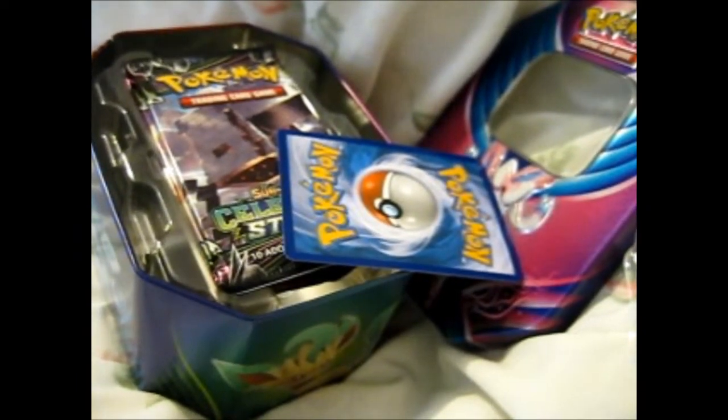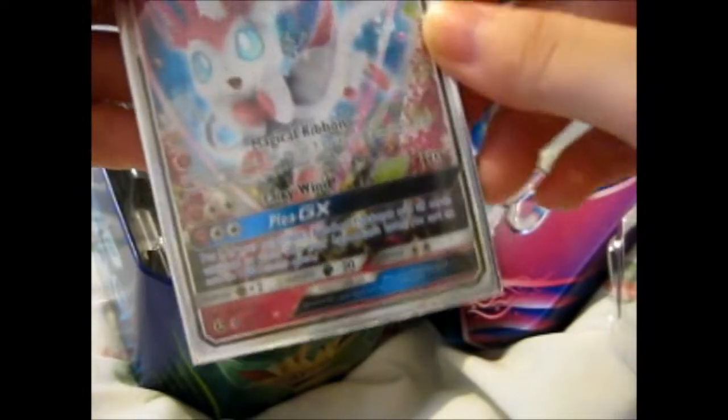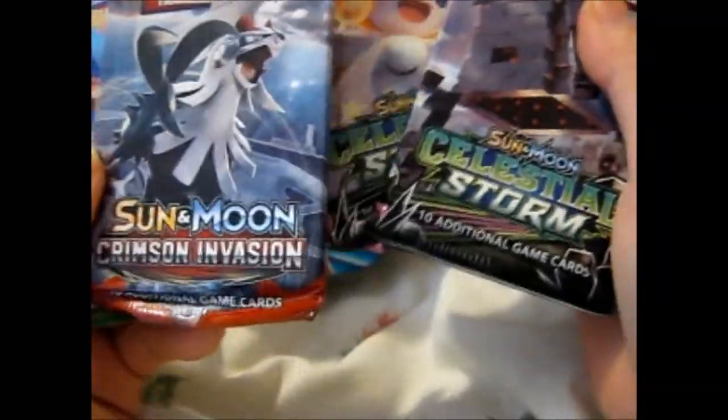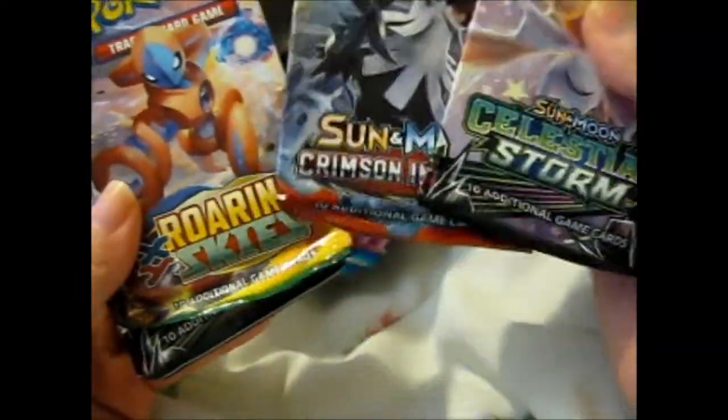Let's put this in the sleeves — perfect fit. For a change, let's do a Celestial Storm sandwich. They are the bread, but this time we'll go through this way, then we'll do a Crimson Invasion, then we'll do a different order and see if we get any luck.